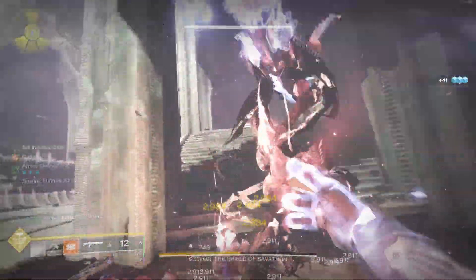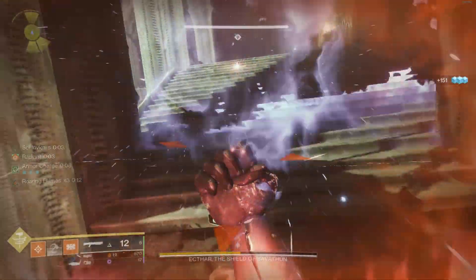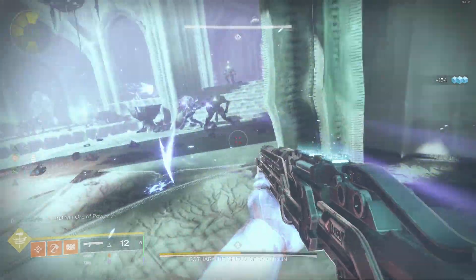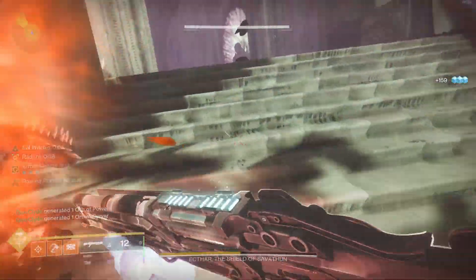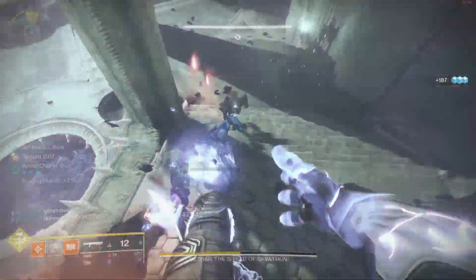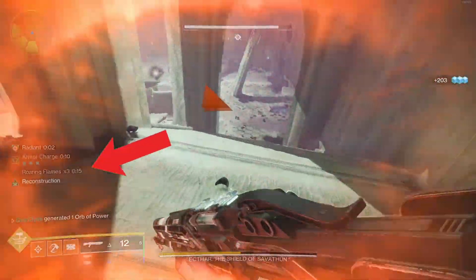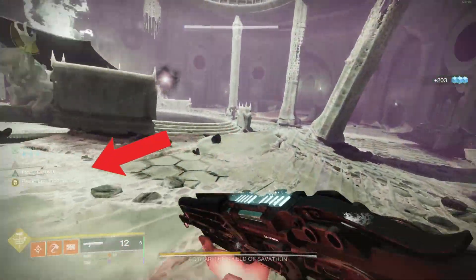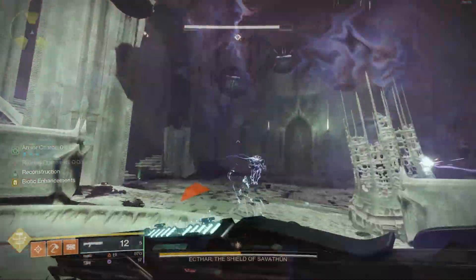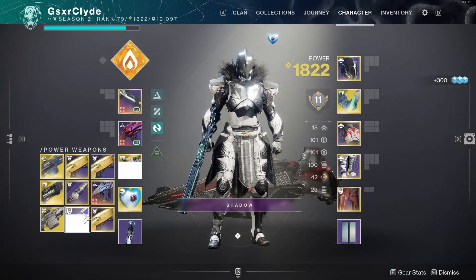In the encounter, always be throwing your bonk hammer. You can use Tractor Cannon to weaken enemies to easily one-hit the ogre and witches. If you need to panic, use a secondary weapon like a shotgun. Pay attention to the top of your super bar and how many stacks of Roaring Flames you have — at times three, it's game time for big damage. And if you're surrounded, Bionic Enhancements comes into play.